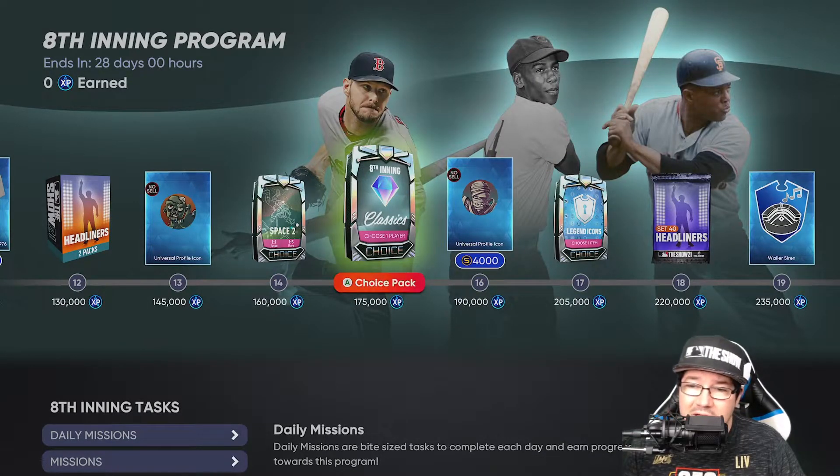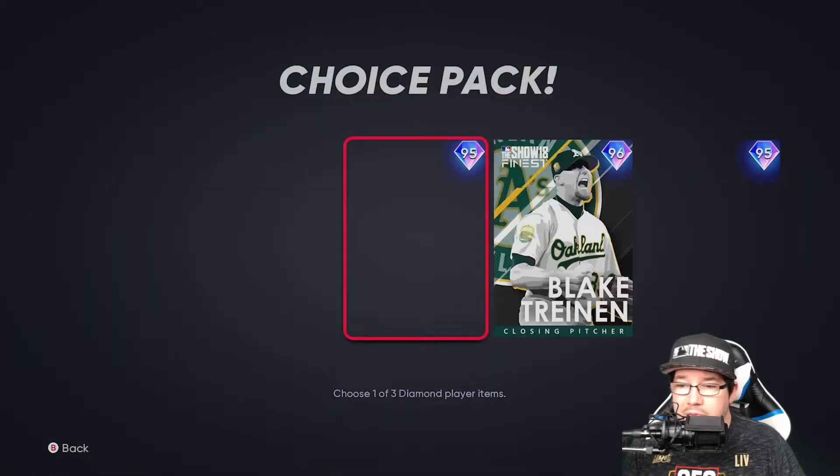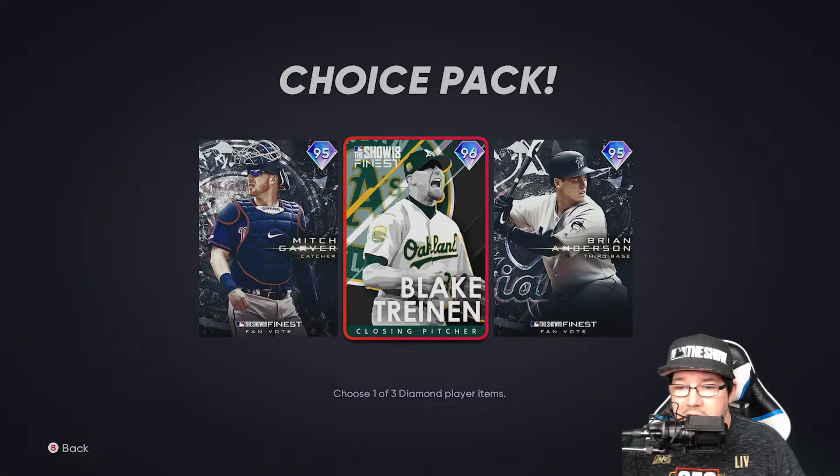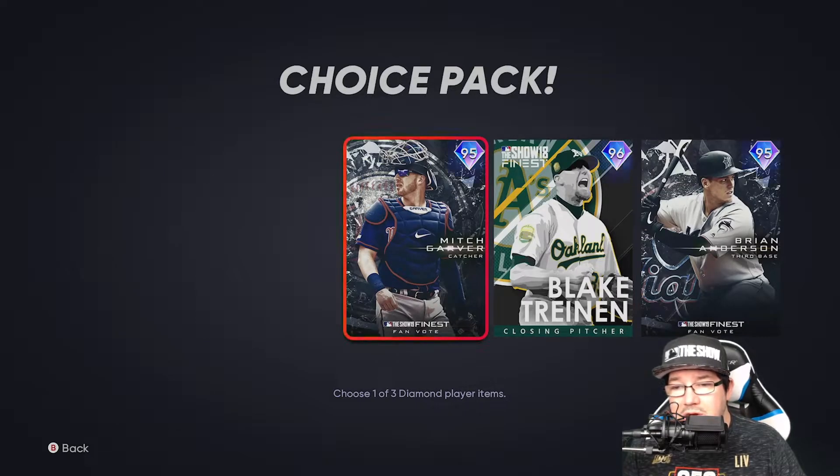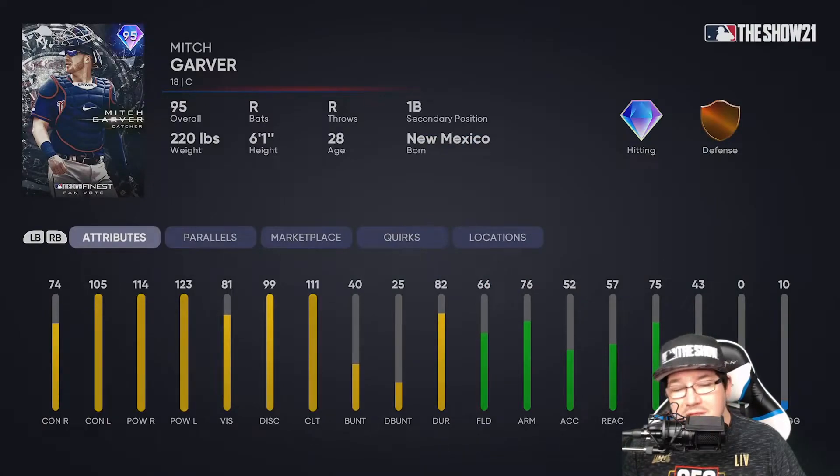Then at 175, you're getting an eighth inning classics player. Here are the players: Mitch Garver, Blake Churin, and Brian Anderson. Let's take a look at these cards at 95s and 96s. Mitch Garver — pretty good in the contact left, power right, power left stance for hitting. Discipline 99, 111 clutch, bronze defense so not a crazy card. You can play catcher or first base.